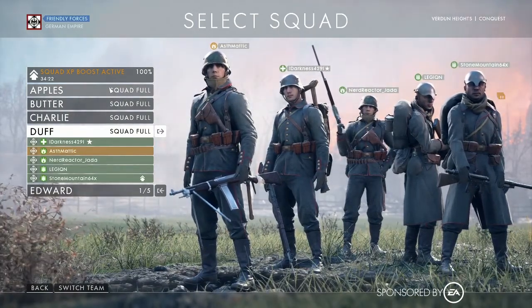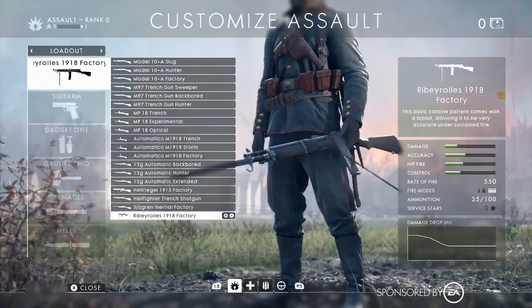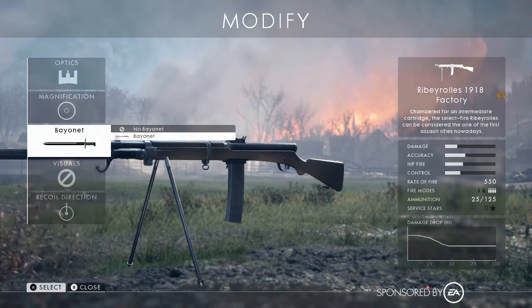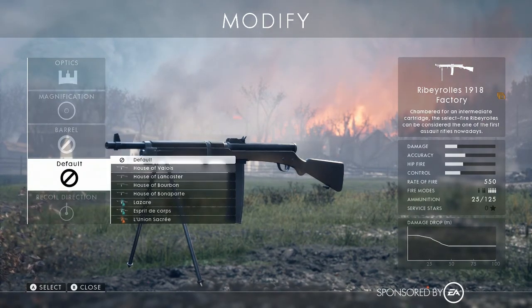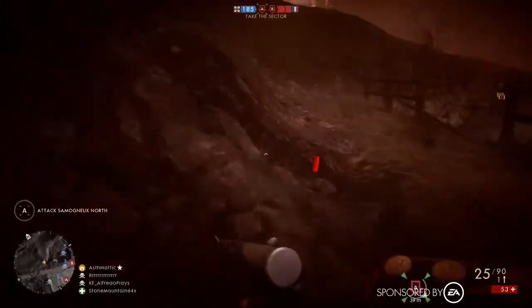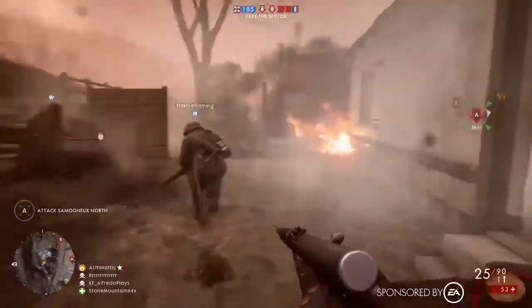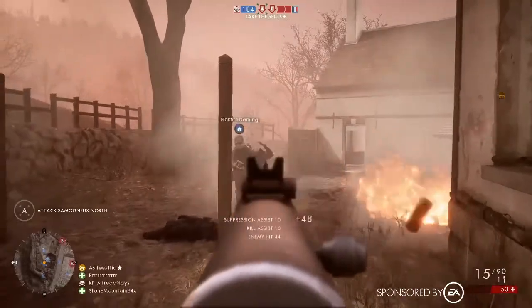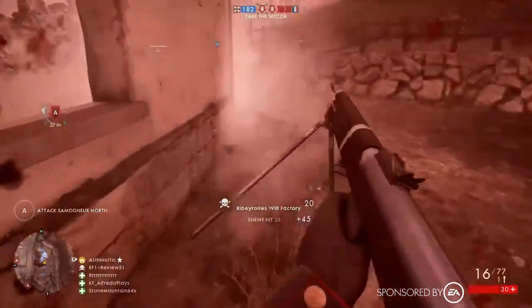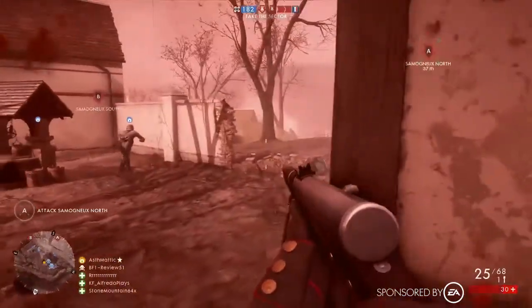The first thing we're going to look at is the new submachine gun for the assault class in Battlefield 1: They Shall Not Pass. This is the 1918 factory version with the iron sights. I take off the bayonet because I'm weird like that. You've got a whole bunch of skins available for this weapon and I really love this thing — it shoots true, smooth, and straight. Quick reload as you can see right there, taking this guy out.